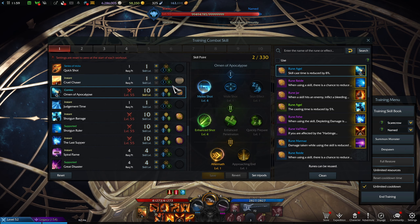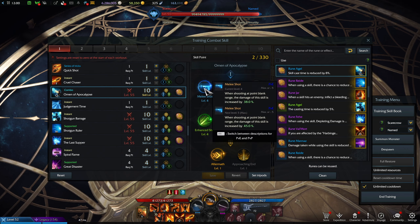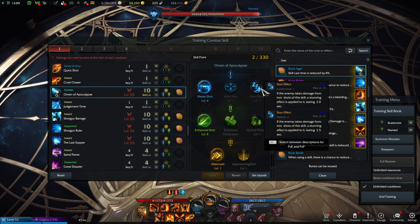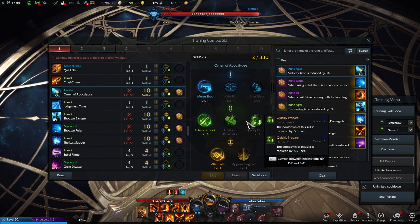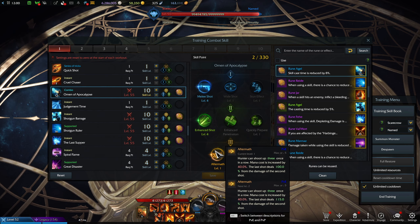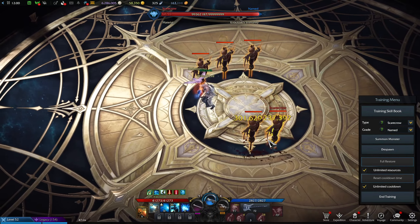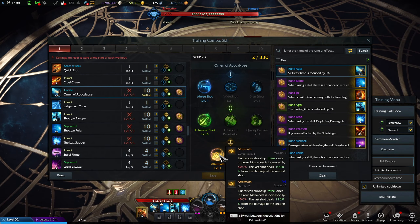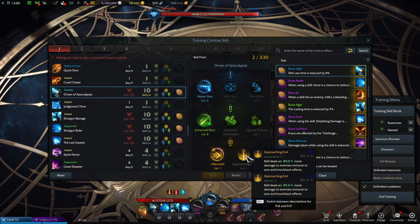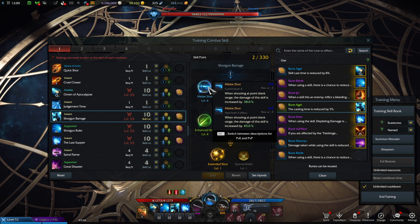Shotgun skills — this is where the juicy part lies for Devil Hunter, because the specialty increases shotgun damage. This is where the hard hitters are. We're going to be using the Enhanced Weapon engraving. Omen of Apocalypse — Melee Shot: you usually want to stand point blank to enemies. The stun effect is not used for PVE. Enhanced Shot — same thing, just more damage. We don't need cooldown reduction or destruction for chaos dungeons. Take Aftermath: it changes so we actually get three shots instead of the base two. Very good for chaos dungeons, since Approaching End only works on enemies immune to stun and knockback — that's for bosses, not trash mobs.